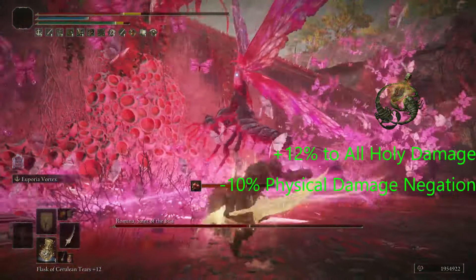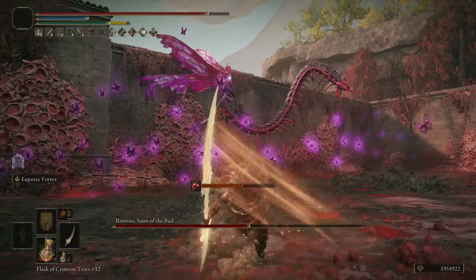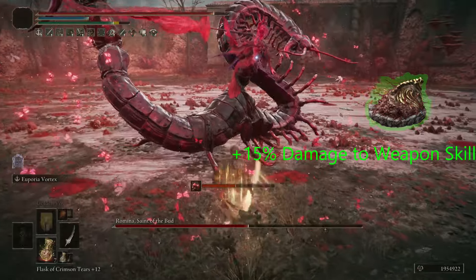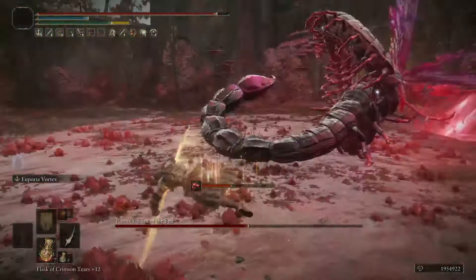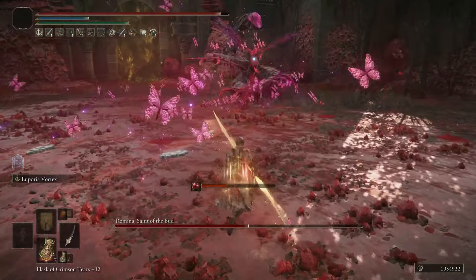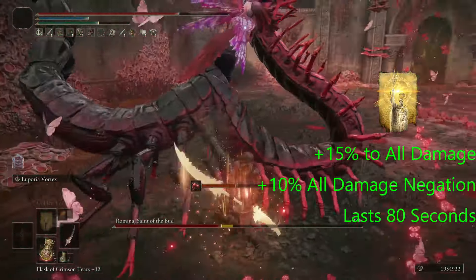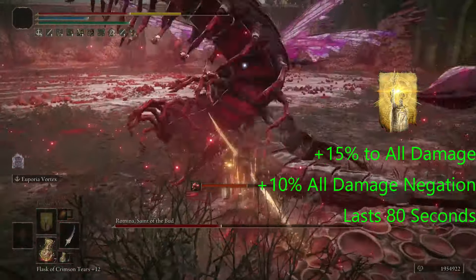However, this is going to lower our damage negation by 10%. And for the last talisman, you have the Shard of Alexander, which is going to boost Euporia Vortex by 15%. Seeing as how we have 80 faith, you have access to almost any faith-based incantations. Also for buffs, I'm using Golden Vow, and I'm not using Flame Grant Me Strength because this weapon does split holy damage.